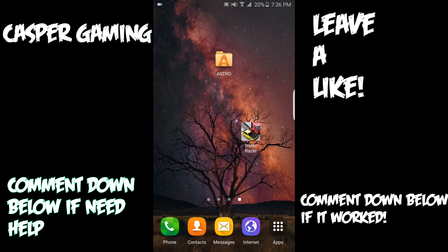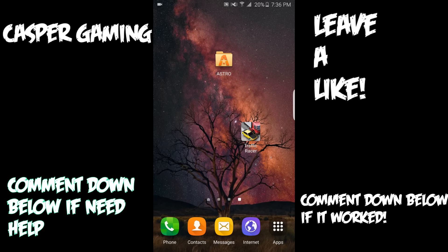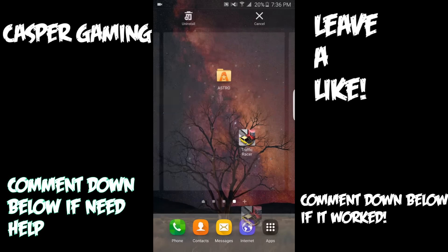First of all, you need an app called Astro, which you can get from the Google Play Store. Secondly, you need to download the file from the description down below. Make sure you download the file — without that file you can't hack the game.